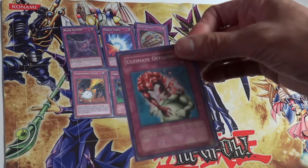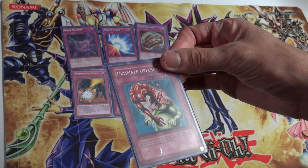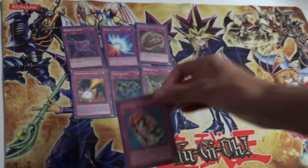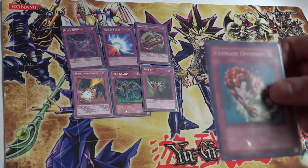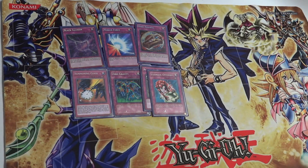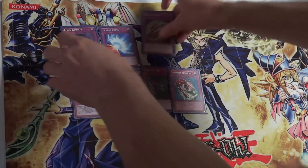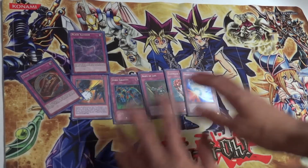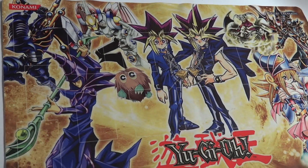Ultimate Offering is very important in the deck — you pay 500 Life Points to perform an extra normal summon. You can activate this during your main phase or even your opponent's battle phase. This lets you perform as many normal summons as you want, though you keep paying Life Points, which is why Emergency Provisions is in there to gain Life Points back. That's the trap lineup — iconic cards from the duel plus defensive cards to help bring out your gods.